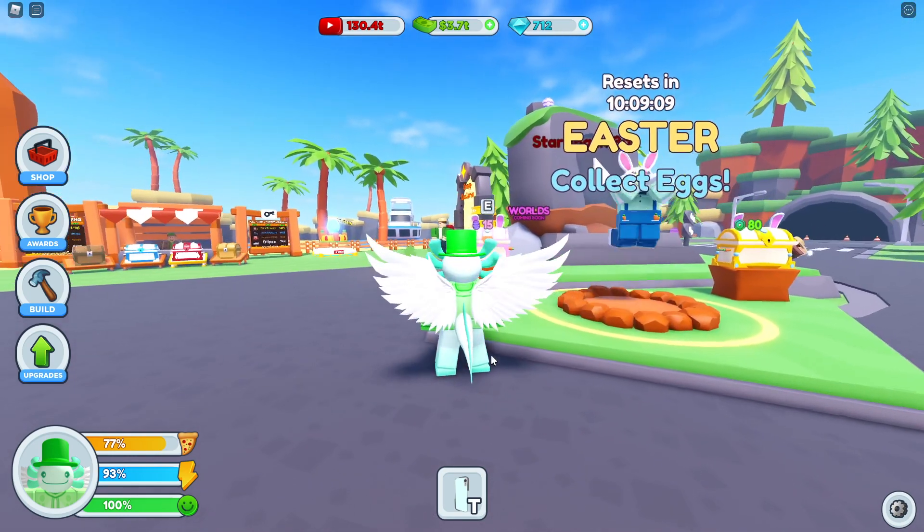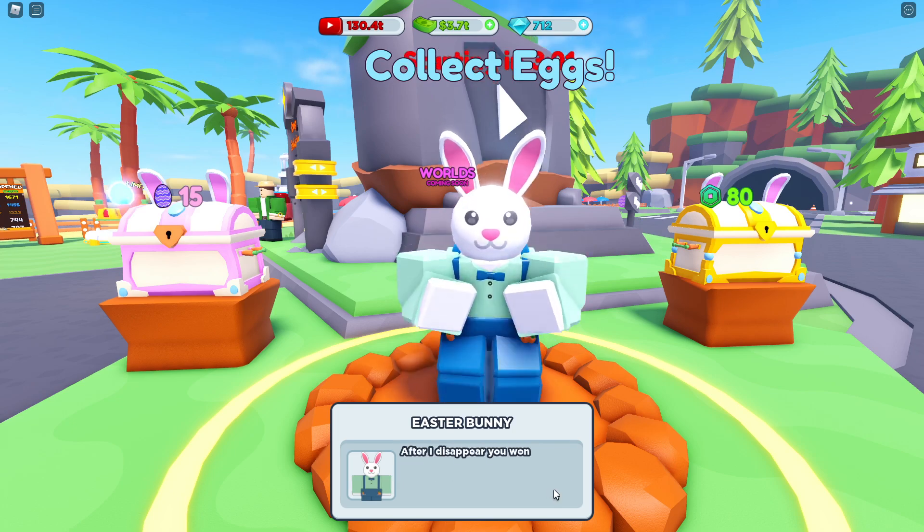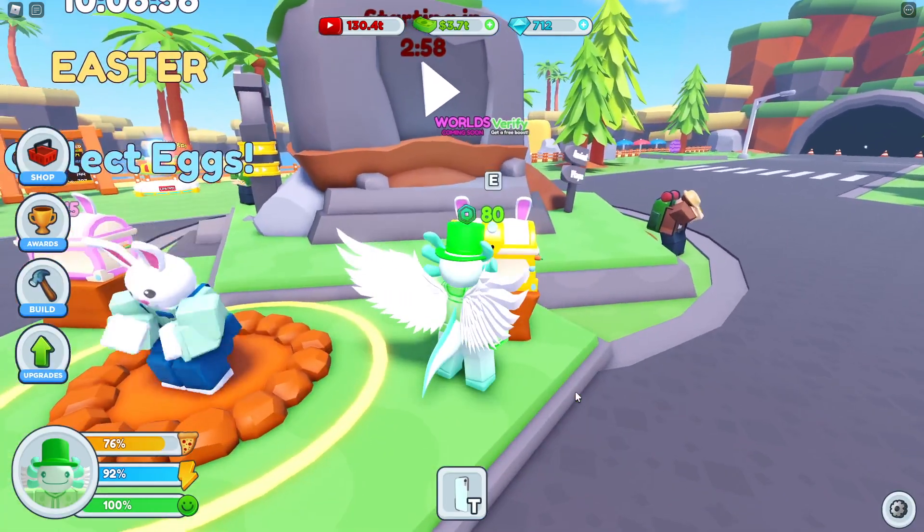There is an Easter thing that I first noticed with Easter eggs. If we go ahead and talk to them I think we get quests, and apparently we can open one of these Easter chests every day, but I'm just going to go ahead and open the Robux one.